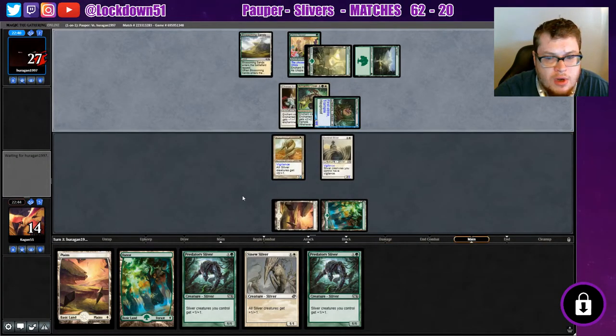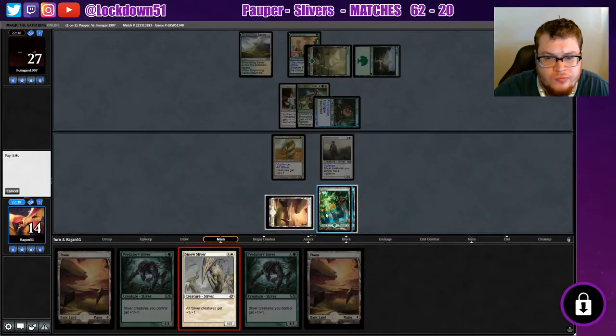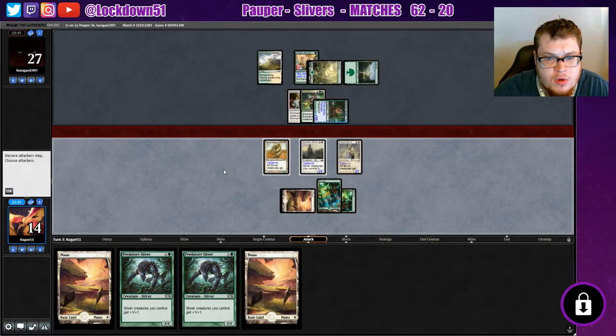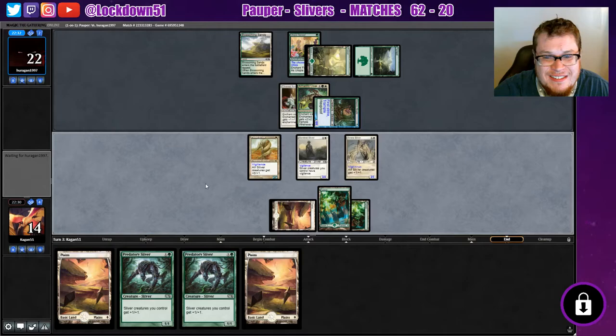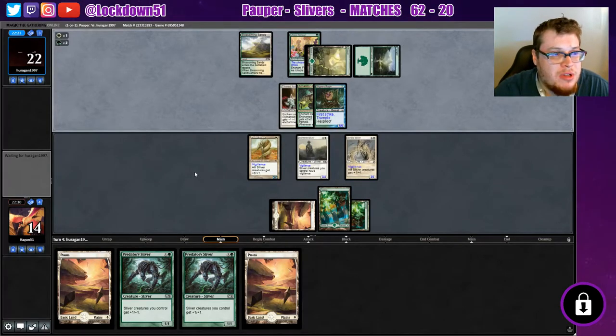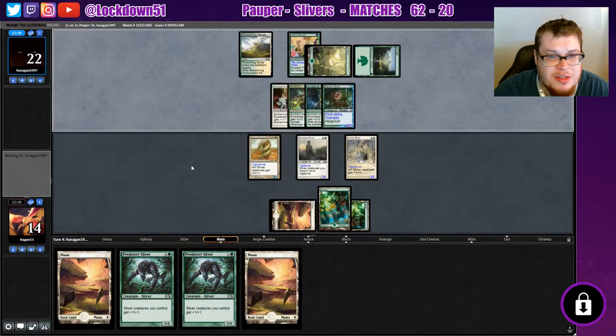They go to 27 with life gain, that's awesome for them. We've got our work cut out for us. We're going to swing in but we'll be close to dead honestly. At least we have vigilance if we need to chump block. If they play a Mask it might be — oh, there's the Mask. Now we've got a 13/13 with first strike and trample. So we're dead.